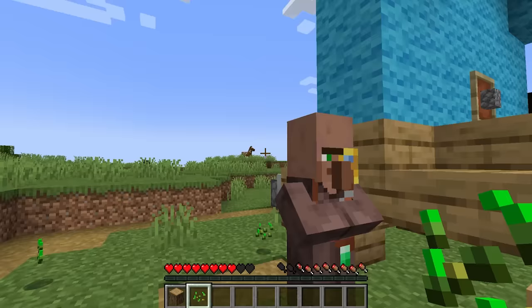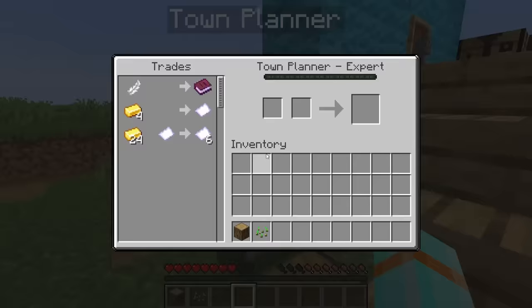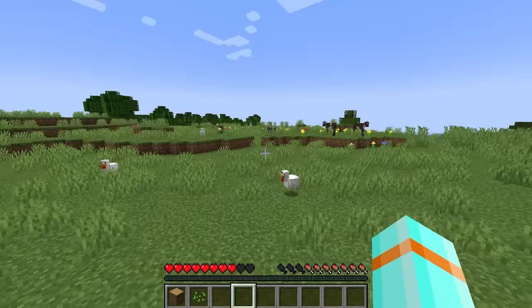Mr. Town Planner, how are you? Oh, I thought it was Town Planter. I was like, I'm ready to plant some trees. All right, Mr. Town Planner. Looks like I can trade gold for building permits, but hold on - I can trade a feather for some settlement site recipes. I'll need those.